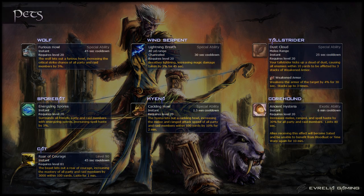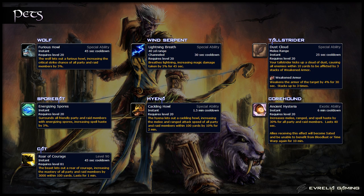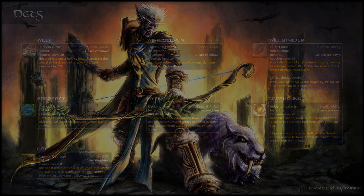Pets are an extremely important part of playing a hunter. Each pet provides a separate raid buff, and so the raid composition should be taken into account when deciding which is the best pet to use. Try to pick a pet that provides a buff your raid would otherwise be without. On screen you can find the best selection of pets to have available in your stable — this is a selection of the ones that provide the most commonly missing buffs. Your pet should always be specced for Ferocity, unless an encounter requires your pet to tank a hard-hitting mob.